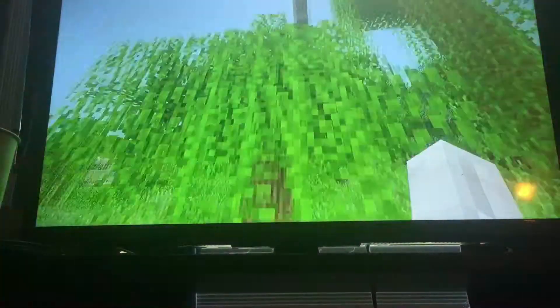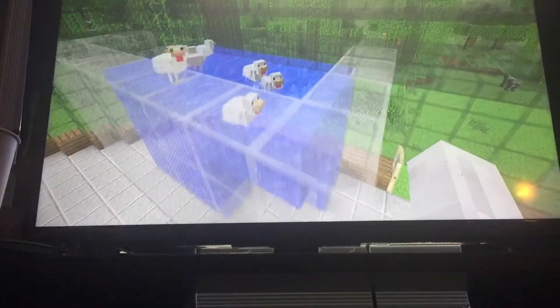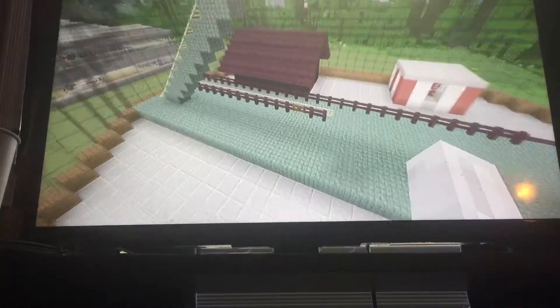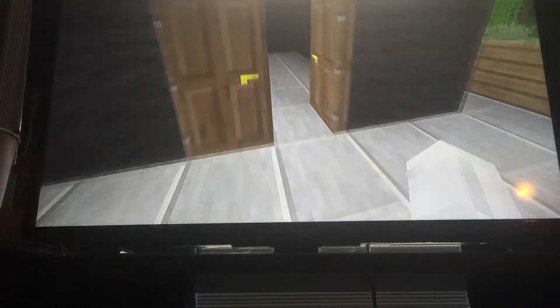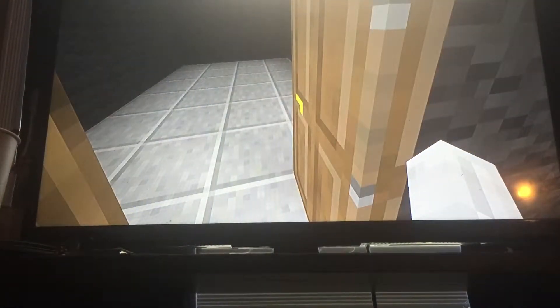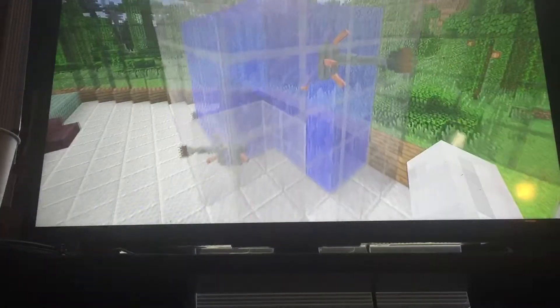I guess I can show you his little aquarium. Right here guys we got his little aquarium with chickens in it. Here's like a little ticket booth thing and the little house. He's got some guardians in there too.